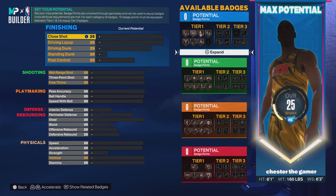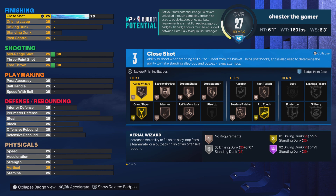And then for the finishing attributes, we're going to go with 70 close shot, so you've got all those badges you need, like if you need pro touches or giant slayer for sure.